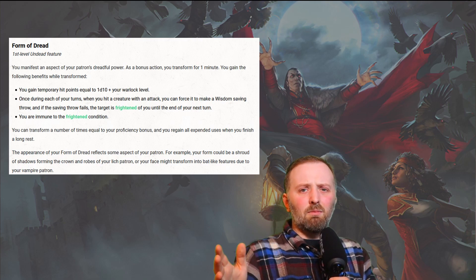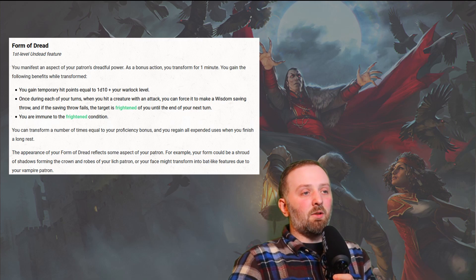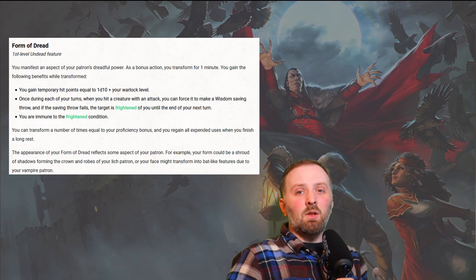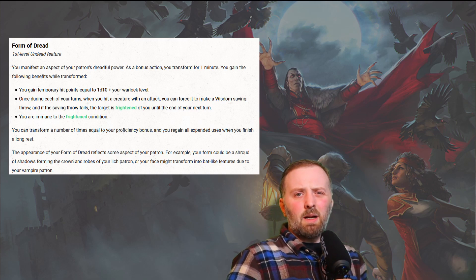Those temporary hit points can really help you last a couple of rounds extra. The appearance of your Form of Dread reflects some aspect of your patron — for example, a shroud of shadows forming the crown and robes of a Lich patron, or your face transforming into a bat-like figure due to a vampire patron. It's worth noting that this does somewhat overlap with the False Life spell you get at level 1, but if you run out of Form of Dread, False Life is a good backup. Giving creatures the frightened status helps at lower levels, though as you climb higher, more creatures are immune to being frightened, so it dwindles in power.